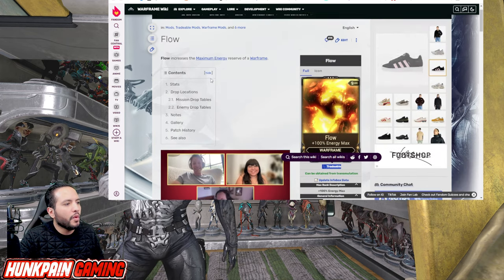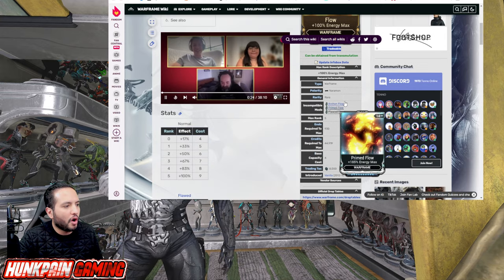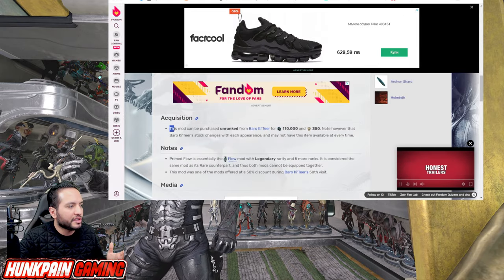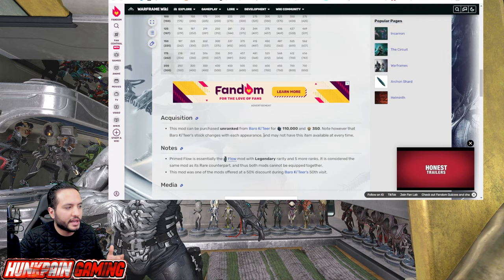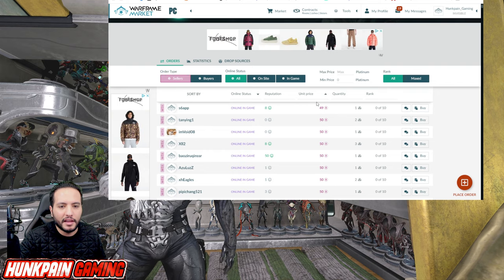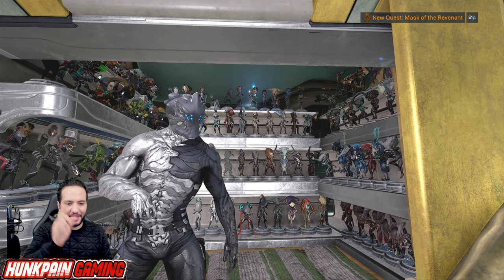Scroll all the way down and you'll find exactly where the mod drops — Survival, The Circuit, and so on. If you don't see Primed Flow dropping anywhere, click on Primed Flow directly. If it doesn't drop from anywhere, it comes from a vendor — for example Primed Flow can be purchased from Baro Ki'Teer, who comes every two weeks on Friday, for 110,000 credits and 350 Ducats. Or you can buy it from other players on warframe.market.